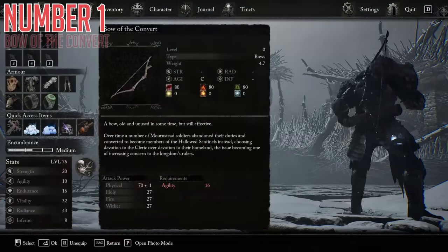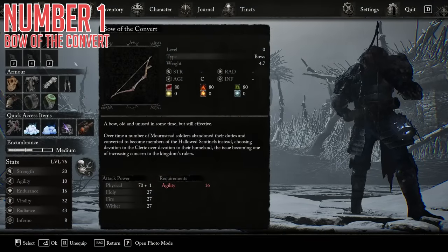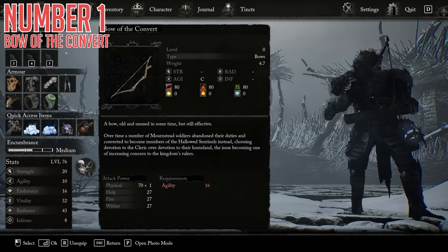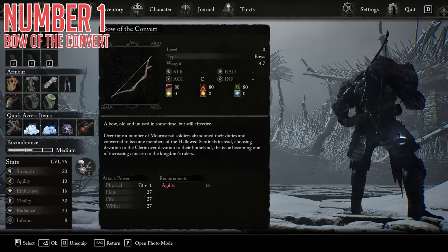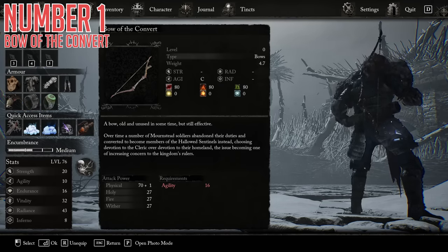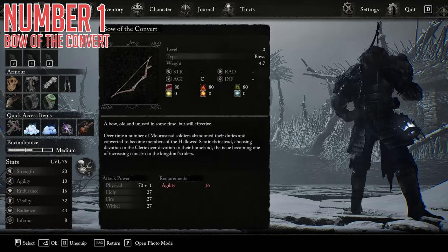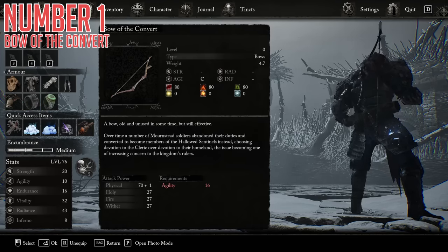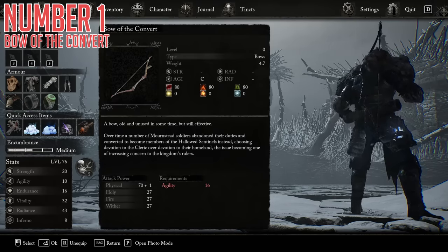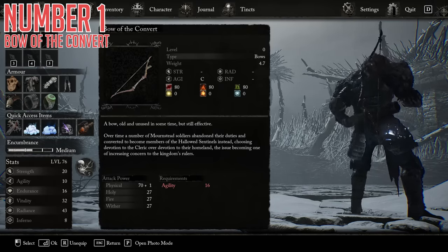let's start off first with the Bow of the Convert, and this thing is quite special. It has agility scaling and only agility-based requirements, but what makes this thing special is that it has physical damage mainly, but then a split of every other normal damage type, so you are never really hurt too bad by anything's resistances. On top of that, it also has 80 bleed buildup, 80 burn buildup, and 80 poison buildup, all of which put together makes for a really nasty combo, and 80 buildup is definitely a decent amount.